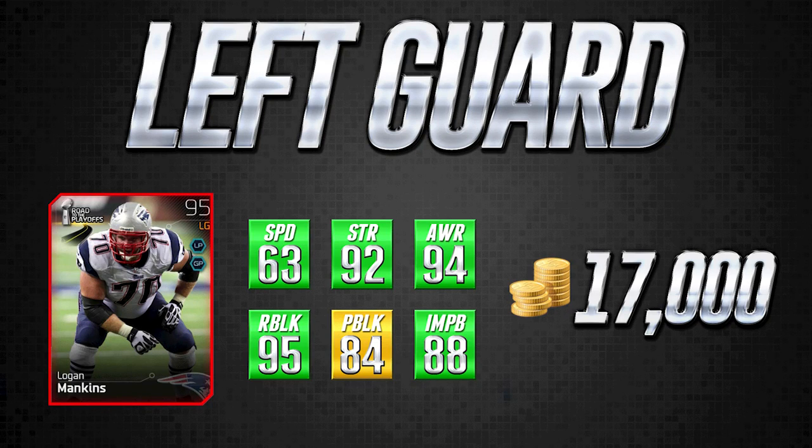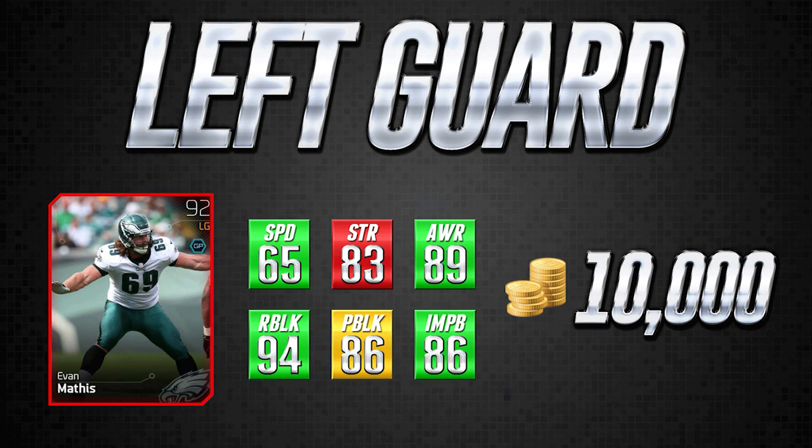Moving on to one that's just a little bit less expensive — left guard, 92 overall, another elite card. This is Evan Mathis going for about 10,000 coins. You're going to see that the pass blocking isn't spectacular, but keep in mind that 86 for a pass block isn't that bad for a guard. Guards aren't primarily pass protectors — they're primarily run blockers. So that's kind of what these cards are geared towards for the budget series, as most people are going to be using these to lead block rather than in pass protection.